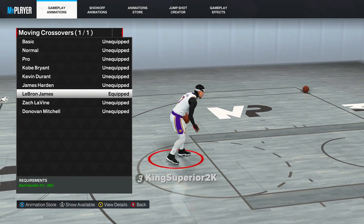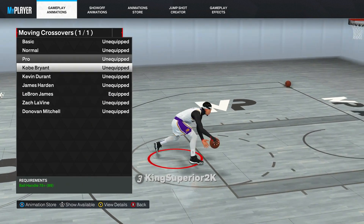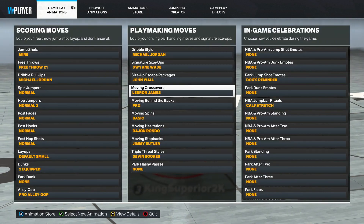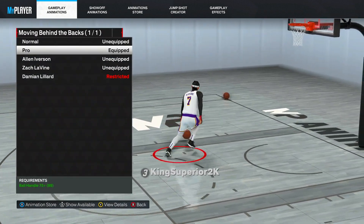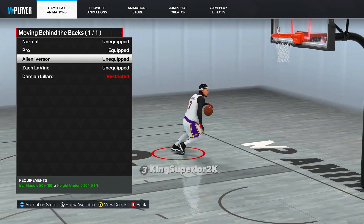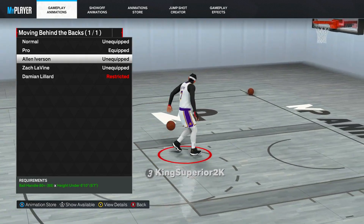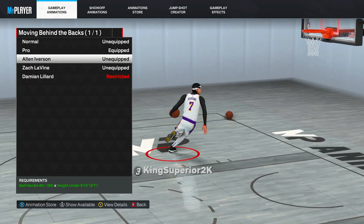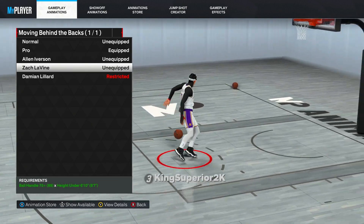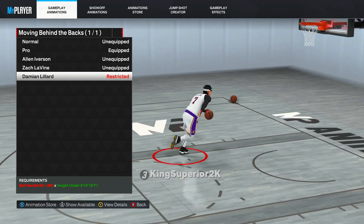For moving crossovers, LeBron James is number one — I use it on every build regardless of height. It's great for connector combos. Zach LaVine is pretty cool too, and Pro is amazing. For the behind the back, I use Pro on my six-seven. Allen Iverson is really good on a six-seven as well, but if you're trying to combo a lot out of it, I don't recommend it for immediate chaining. Zach LaVine's behind the back is pretty good too, but I recommend Pro above all.